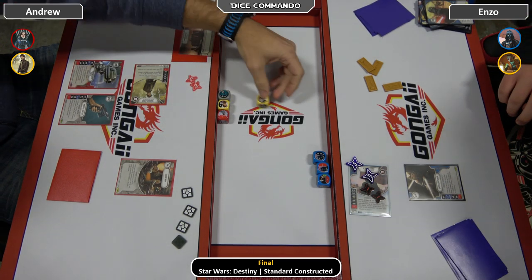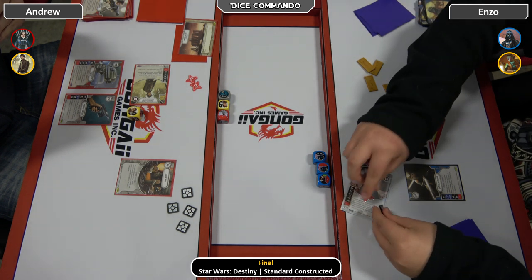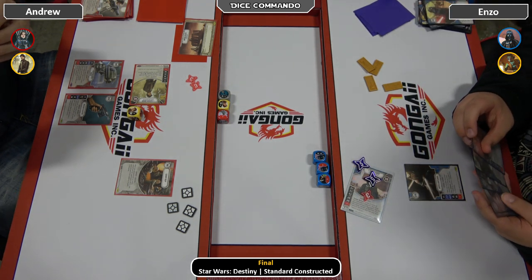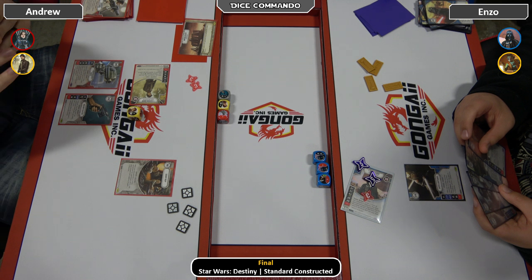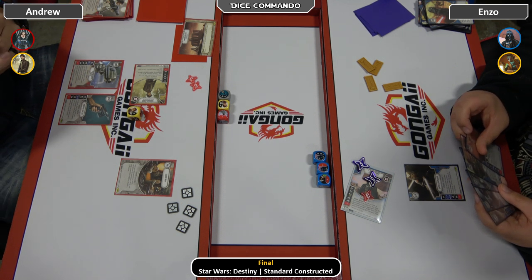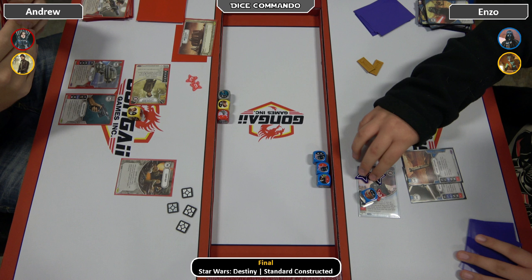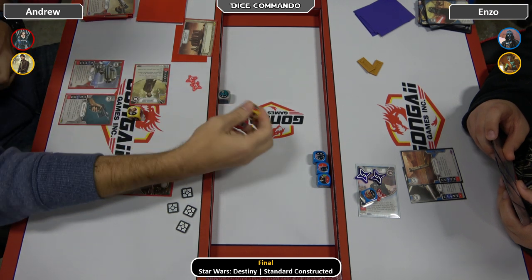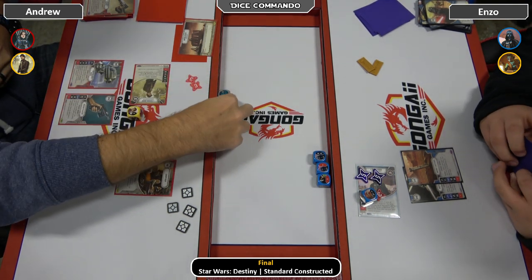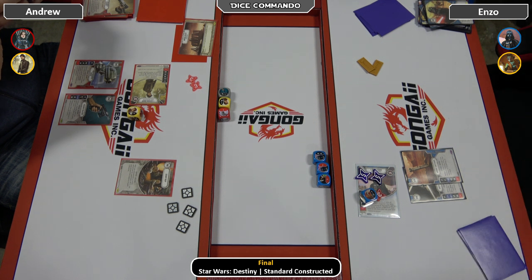Vader shoots for one, thinks about it, then takes some money and deals some indirects. Vader's now at 13 — so actually Andrew can kill. He has death on the board right now. But Enzo has an Ancient Lightsaber in his hand. Andrew pitches to re-roll — it's a blank, but there's a gun on Cassian. There's also a Force Illusion in play, which will keep him alive. That ping damage keeps adding up with Cassian, though.